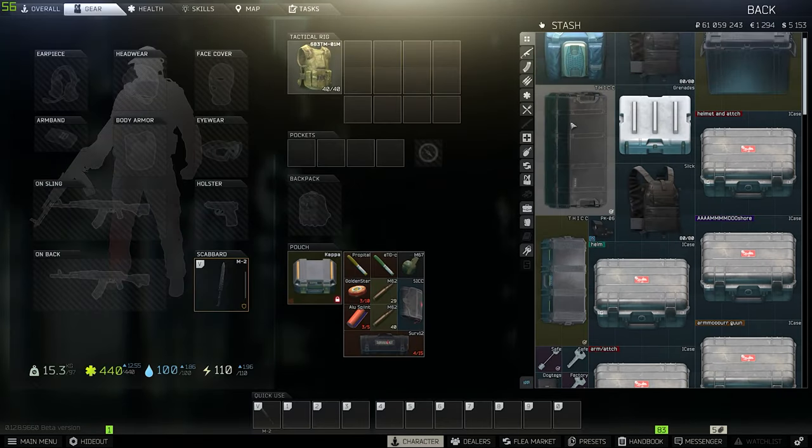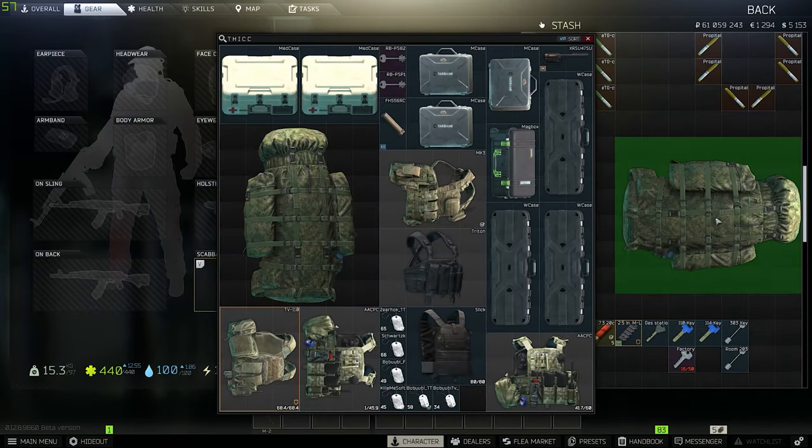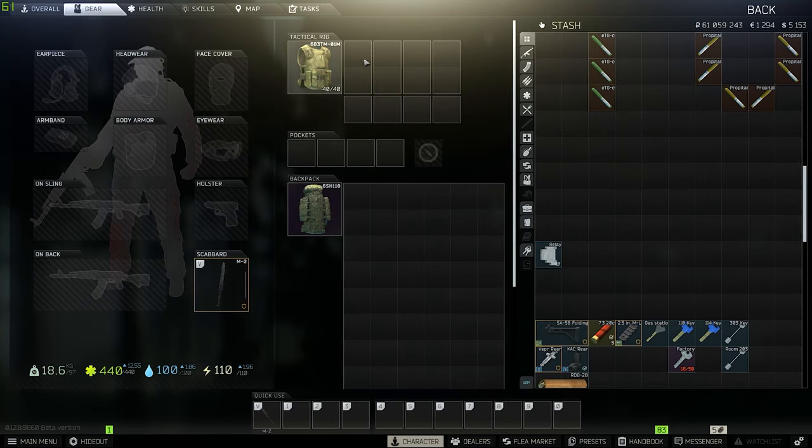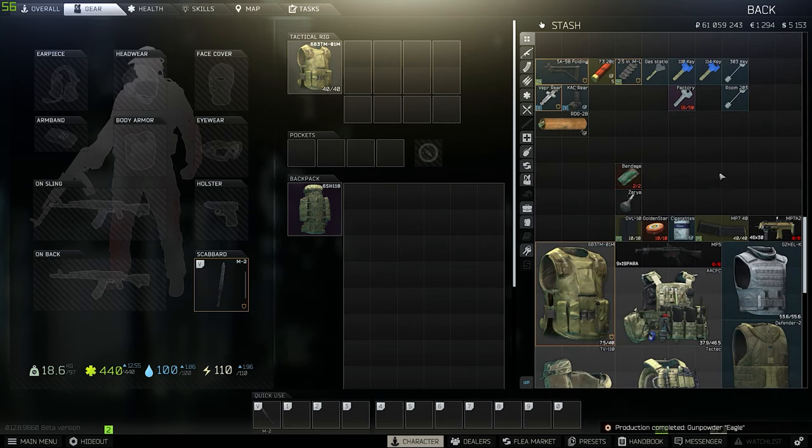So I already have a backpack and I'll use it for the money run. Now we've got our two things — the 6B3 TM and the backpack. Now you also want to think about what gun to use. Usually when you're doing a money run, you want to use a suppressed gun because if you do run into trouble — whether it be a scav or a player — you want the fight to be quick and very quiet so nobody knows you were there.